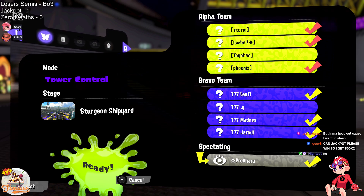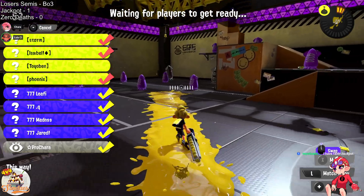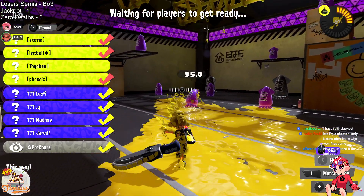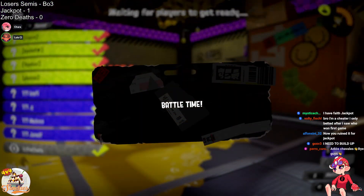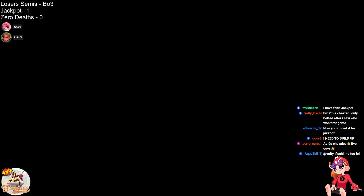I feel like their aggressive core might be enough to push that tower through. We already saw their comp — it really seemed to work out, it was a very dominant game for them. So we'll see if it works out against Jackpot, because they might opt to counter that aggression with even more aggression themselves. This is a pretty busy map for sloshers, so I wouldn't be surprised if I saw the Tri-slosher again.